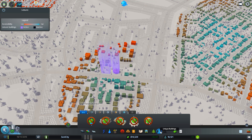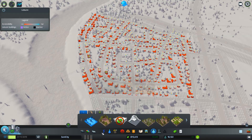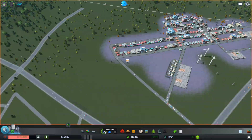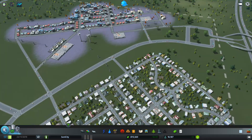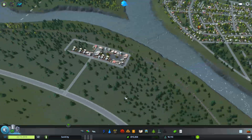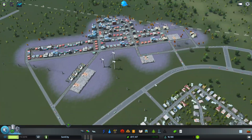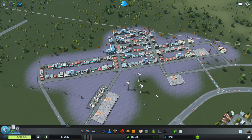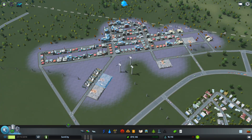Can we afford any unique buildings? Landmarks — we don't have enough money for those. We need to work on getting more money. Parks and leisure — we don't have any! Oh my god, what happened? How has this area got no power? I panicked — but it should be fine now. This area isn't too heavily built up, which is good because the traffic was getting really bad.